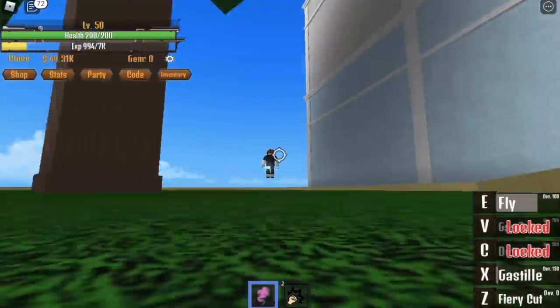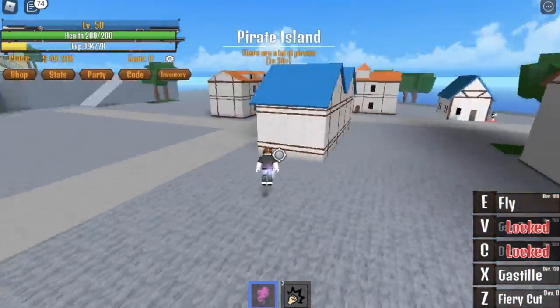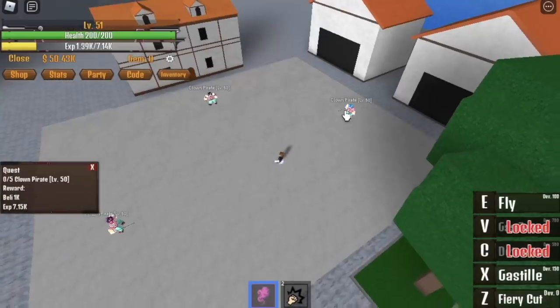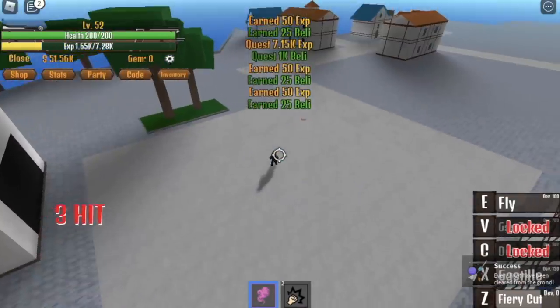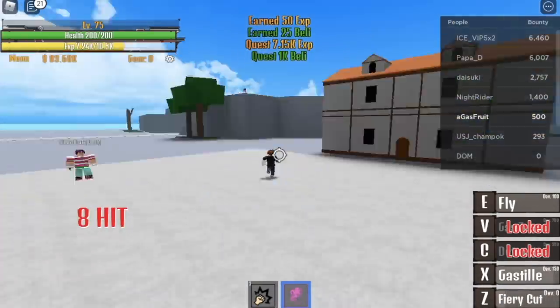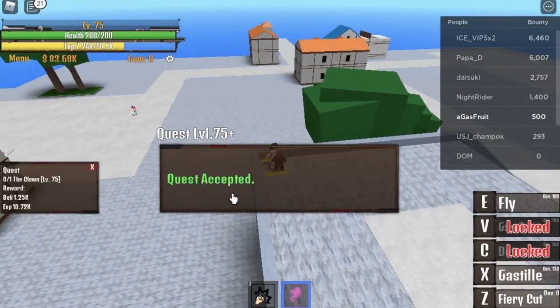When you reach level 50, we can now proceed to our next island. Here we are at the pirate island. First, we're gonna deal with the pirate clowns — you need to defeat 5. Use Gastel, endure them, and use your Z skill, the Fiery Cut. This is the time you can practice your skills. So it depends on what combination you're gonna use, as long as you reach level 75. At 75, you can now start defeating the clown.